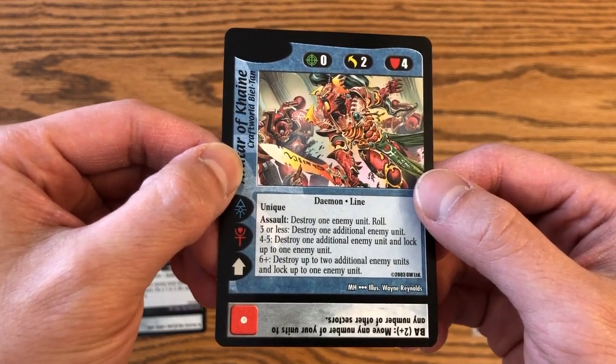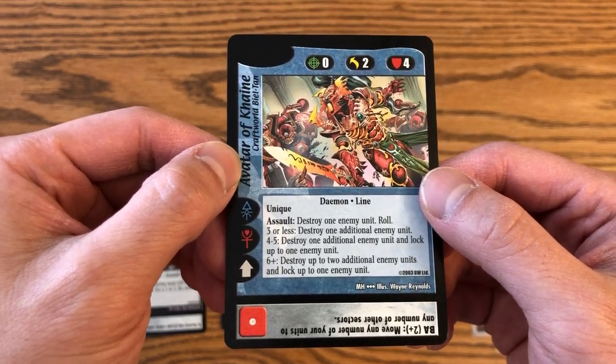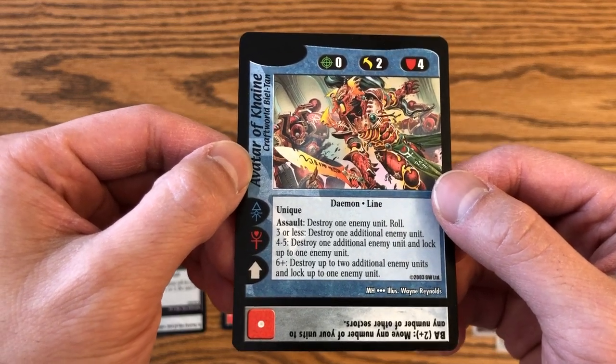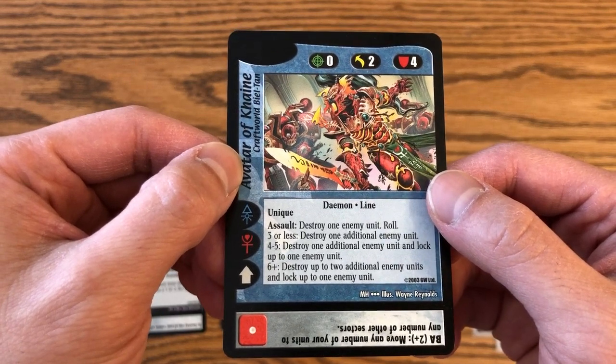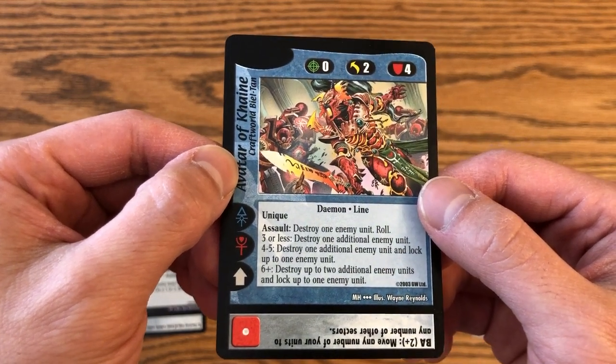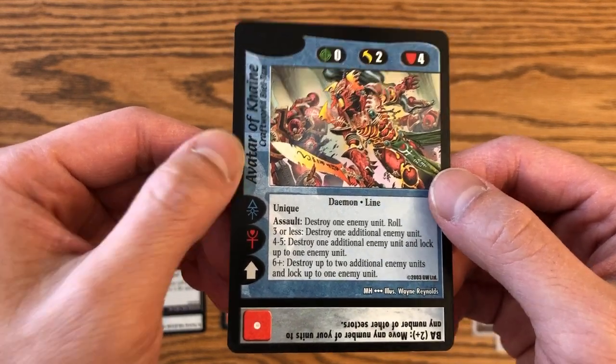I'm not entirely sure what the reason is for that. It may be because this was the final expansion, and maybe they wanted to cut costs for printing. Or it may be to make room for the extra promo that was included in every Malagrum Hive pack, which I'll go into a little bit later. But for whatever reason, there are no four-dot rares in Malagrum Hive, so don't expect to see any.